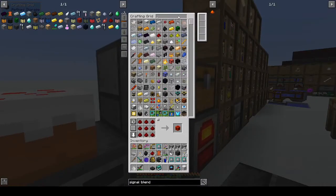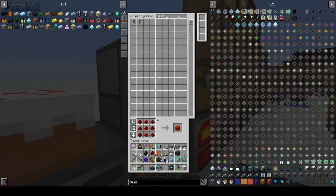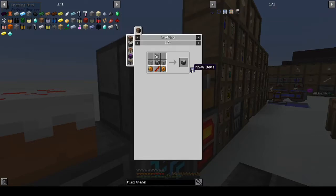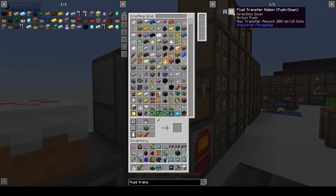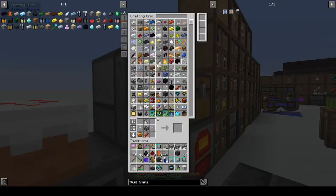Alright, fluid transposer — what are we missing? We are just missing a copper gear. That's not too bad. The copper gear can only be gotten from casting.